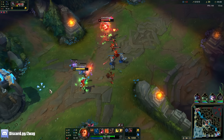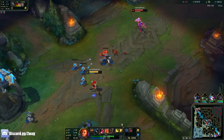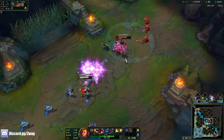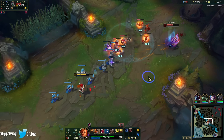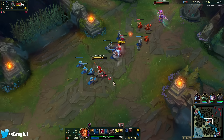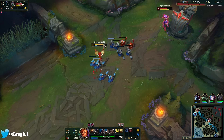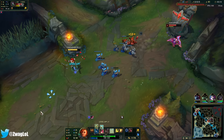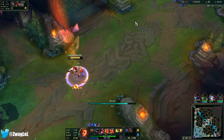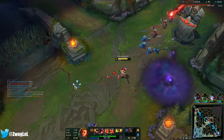I just missed like four in a row. I don't have Ignite either — I have Barrier because I know it's gonna be better versus a Vi-Akali combo than having Ignite. I think we base after this. I only have enough mana for one more wave, but maybe we do stay because then I'd have Lost Chapter and we don't have to worry about mana ever again. She used her potion so I'm somewhat poking her.